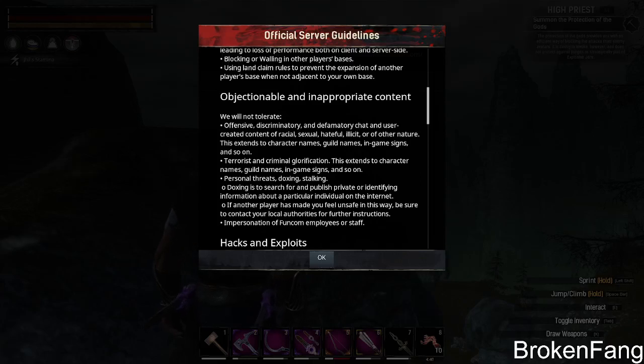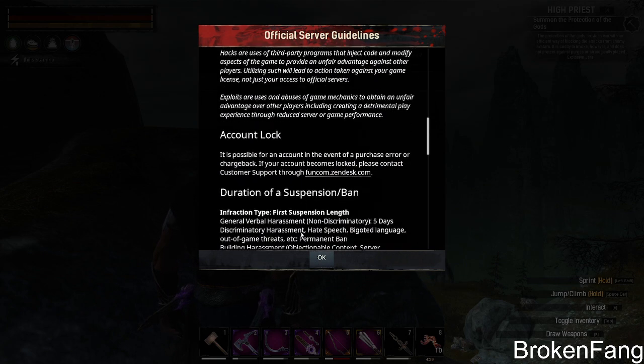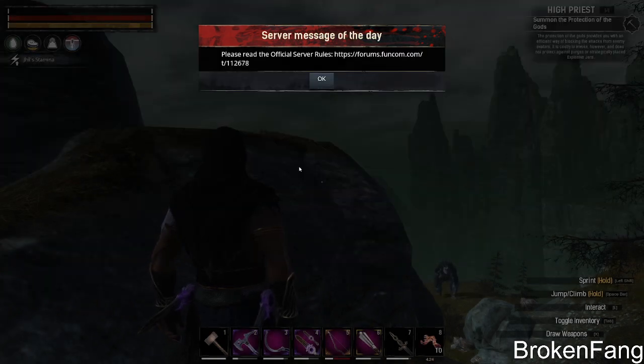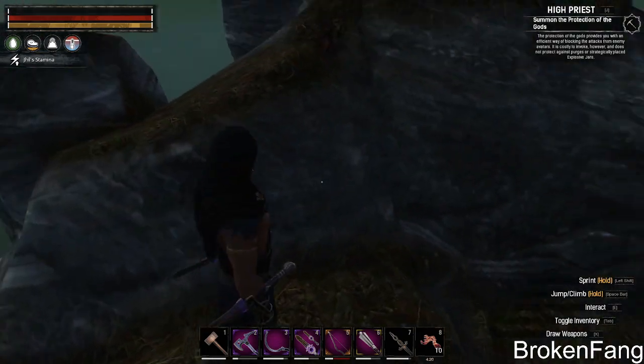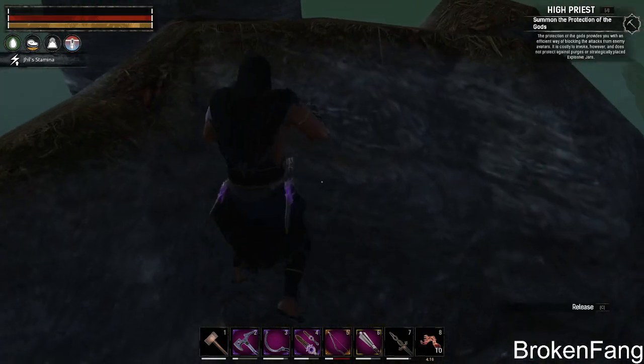Hey folks, we're back. Today Conan dropped their new season pass — the Age of War — and I'm kind of mixed. I don't want to start the video out with any kind of negative input, but as somebody who's got a couple thousand hours into the game, it's definitely one of those things like — did they do it? Did they do a server wipe?